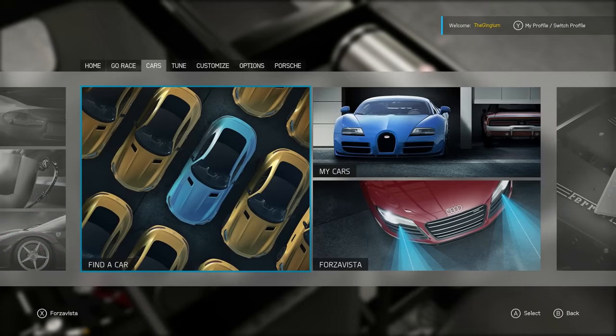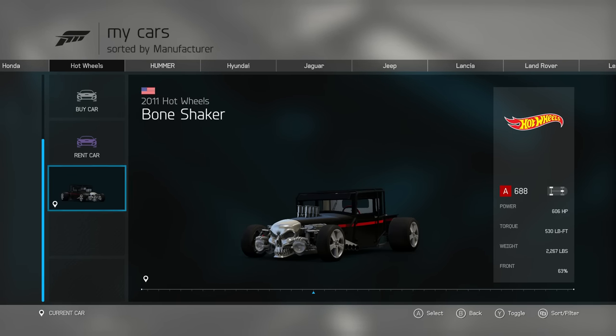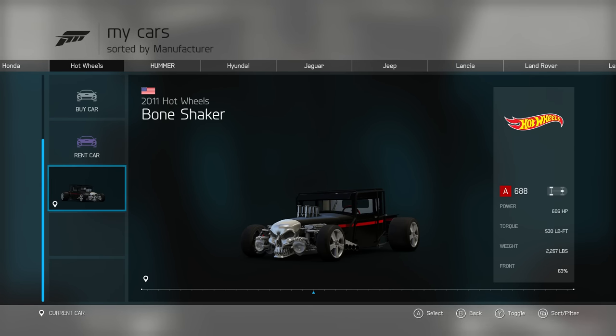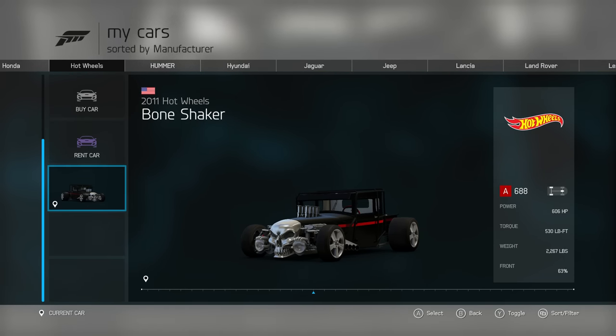Are you ready, are you tuned up? I am tuned up. I'm making 606 horsepower, 530 foot pounds of torque, and I weigh 2,267 pounds. I have 510 horsepower, 465 torque, 3,000 pounds. So I've got more power, more torque, and I weigh less — if I lose this that's gonna be embarrassing.